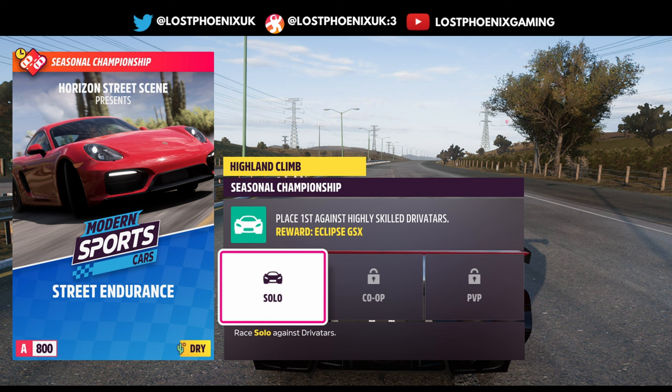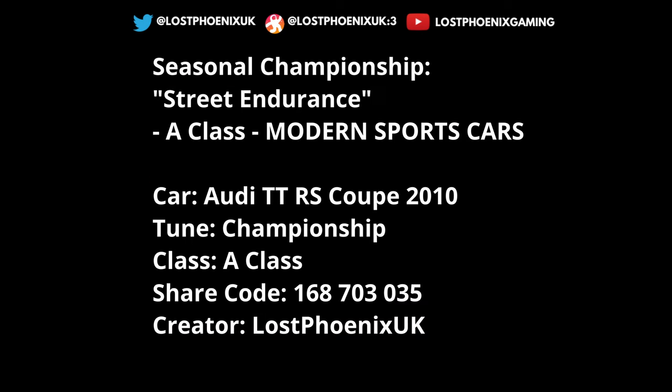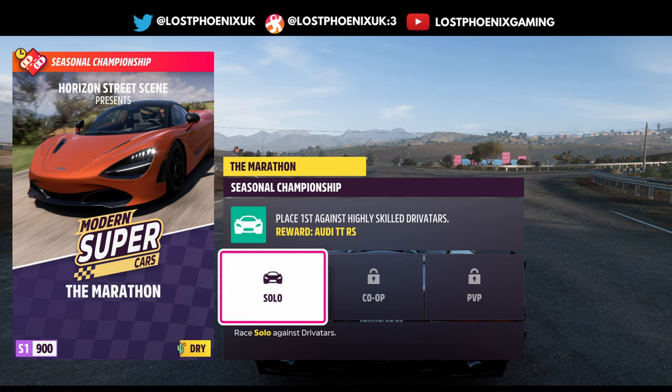Street Endurance A-class Modern Sports Cars gets you the Eclipse GSX, which is what you need for the Forzathon. The Highland Climb events are Horizon Cascaleira, Cachoeira do Vale, and Costa Recôncava — five events. I'm using the Audi TTRS Coupe, a championship tune by me in A-class. This is a really nice car and it'll do it pretty well. Then there's Modern Supercars — the Marathon — with the Audi TTRS as the reward.